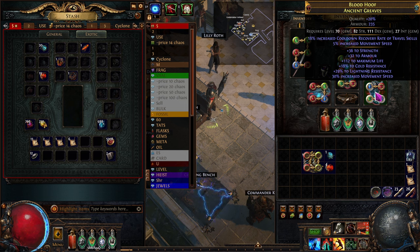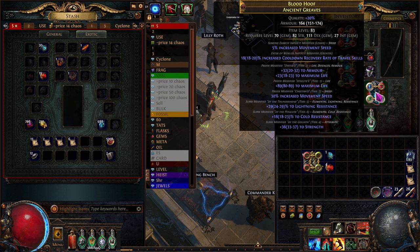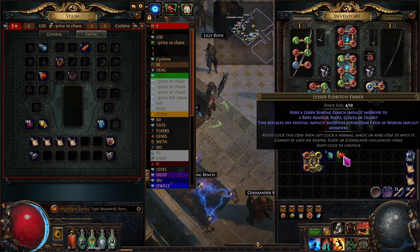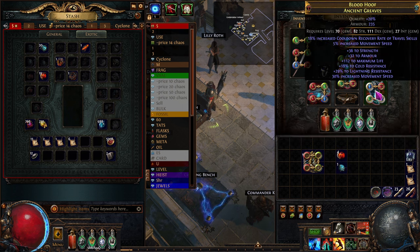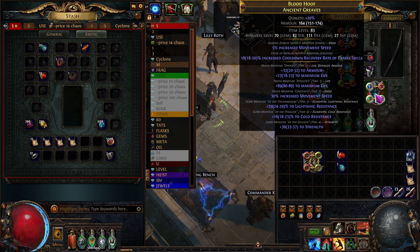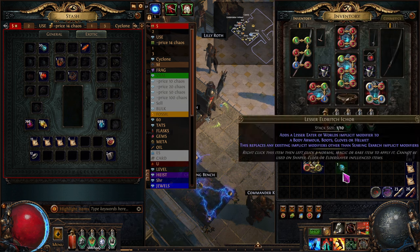Up there it says 18% increased cooldown recovery and 5% movement speed — those are really, really good for me. You might want different ones. If we hold down alt, it says Searing Exarch, and the other one is Eater of Worlds. This one is the Searing Exarch. If you want to see — lesser Searing Exarch, and this is Eater of Worlds. That's how we'd re-roll those. If I didn't want that 5% movement speed or the increased travel time, I would just re-roll the appropriate one. The cooldown would be Eater of Worlds. I would keep re-rolling and it would just change that mod. We're going to do that to these boots right now.